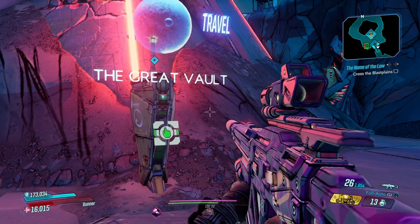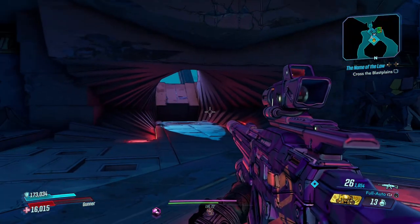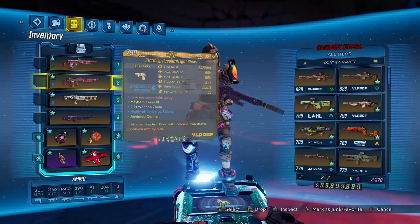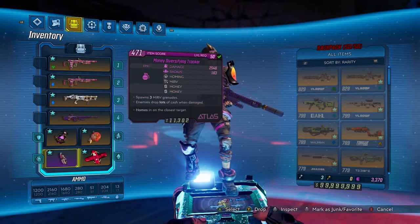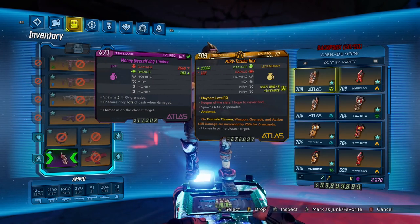What you want to do is get a grenade that has the money perk on it — if you can get money money, that'd be great. Best thing is if it has homing on it, and any sort of multiplier, so if it has like divider or Mirv, stuff like that is pretty useful.